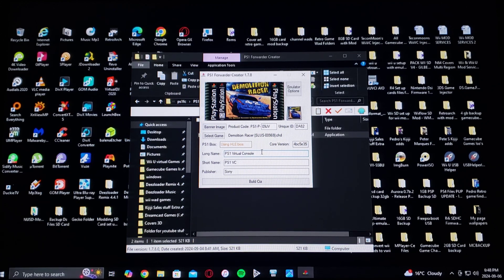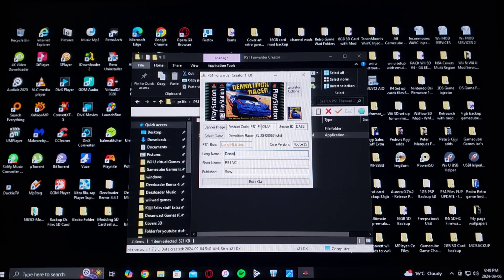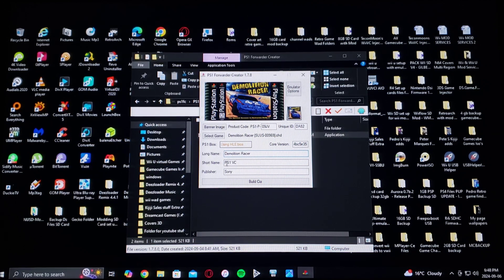Now if you want to change the name — so I'll put Demolition Racer. You can also change the short name; I'm just going to do it the same: Demolition Racer. And then all you've got to do is click Build CIA.